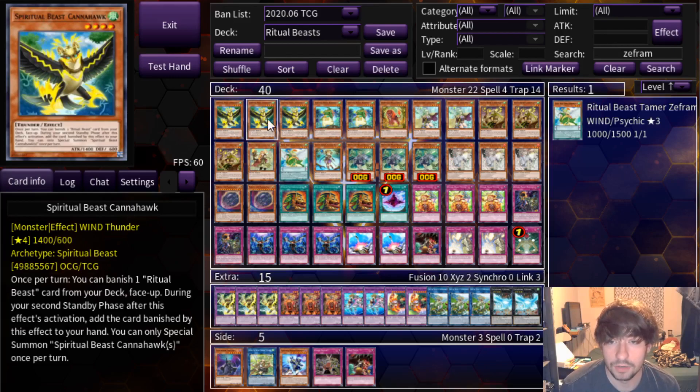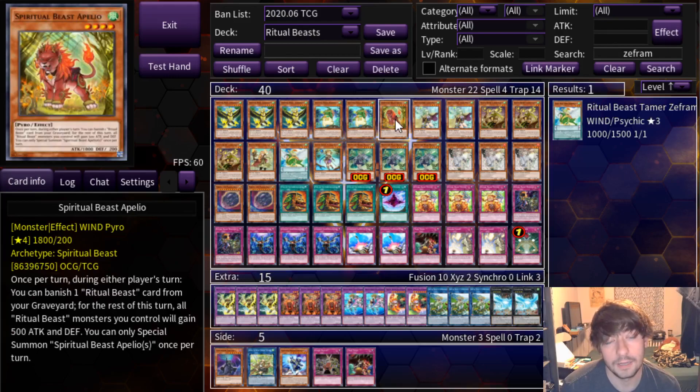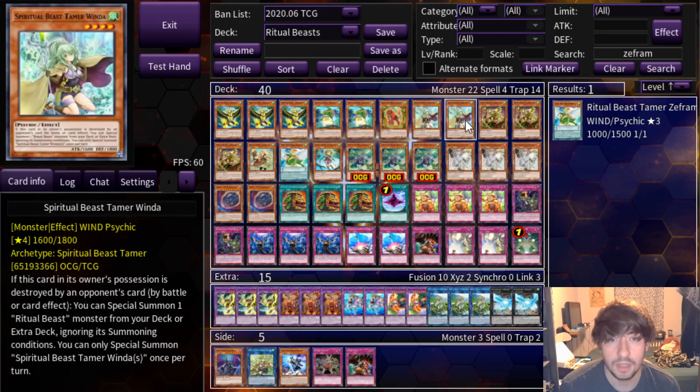Starting off with our regular Ritual Beast monsters. We've got the three Conahawk and the two Rampangu. I know sometimes people play three, but now it's actually searchable, which is pretty clean. The one Apeleo just for the name, and the two Winda. This one's not searchable, but it's really nice that it counts as either a Ritual Beast or a Spiritual Beast Tamer. Really nice dual synergy, as well as its destruction effect which comes up if you can get your opponent to trigger it. Almost makes it feel like an unchained monster.